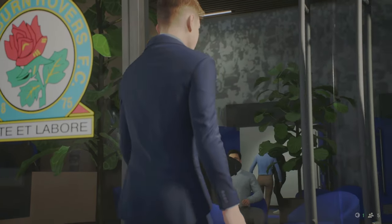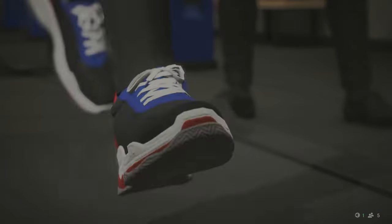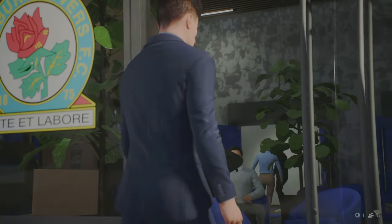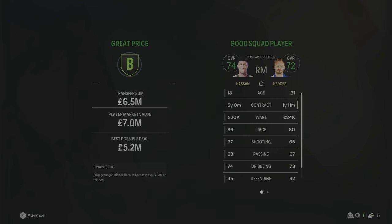The next signing is a new right midfielder. I spotted him on the free agent list — it's David Brooks, who plays for Bournemouth in real life. 29 years of age, 74 overall — I thought he could be good for a season or two, especially with his Premier League experience. We've also gone out and got a left midfielder: Hassan joins from Parma for £6.5 million. Another young player, 18 years of age, 74 overall. As I've said in previous seasons, I want to invest in youth players and develop them at Blackburn Rovers.